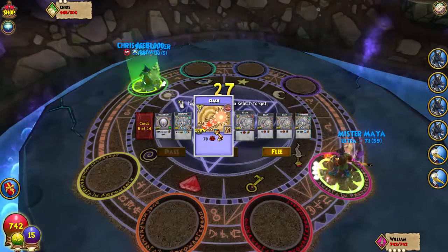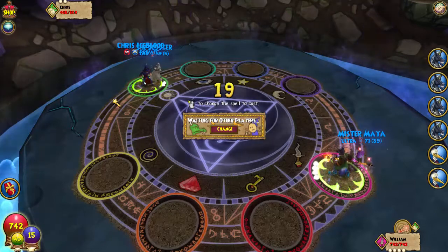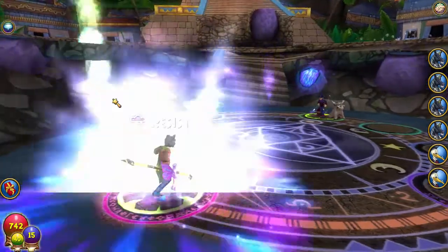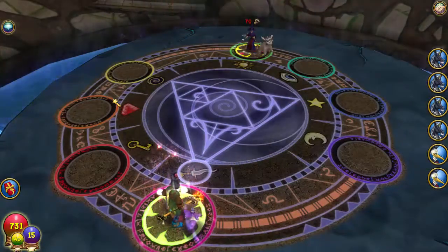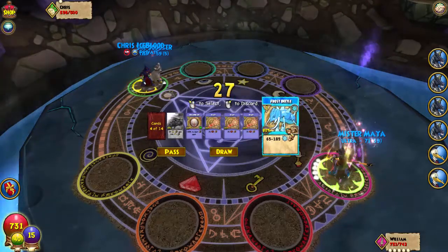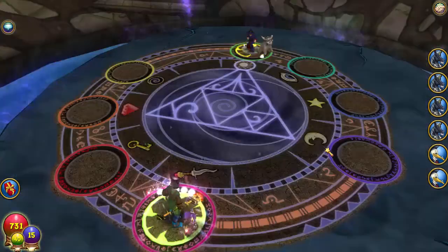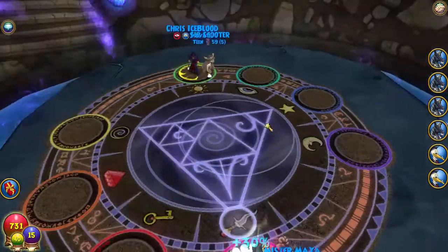We're already up at four pips so let's go for another wand hit to get his health down. What we might do is blade and then go for Infall and then Trident — I'm pretty sure with the blade it's gonna kill even through the Tower Shield. He tried to hit me with a TC Wild Bolt — this guy's got no resist. Let's go for a Balance Blade — it's gonna make it do way more damage. Hopefully we don't get killed by the crazy Wild Bolt. We got a 30% blade on there so it could do a little bit more damage.